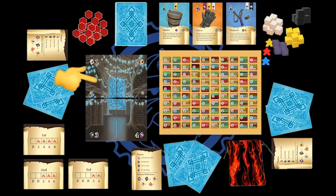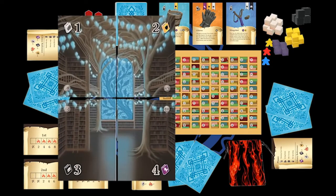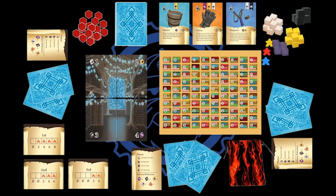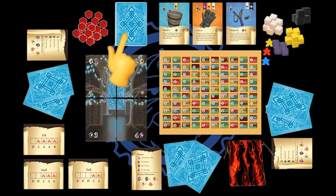Place the scoreboard and the library cards in reach of all the players. Stack all the library cards in numerical order starting from the smallest on the top and the largest on the bottom. Then give each player two tool cards and make a stack of the rest of the tool cards, opening three of them for a common market.